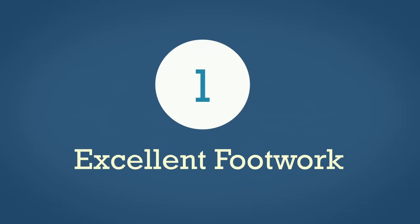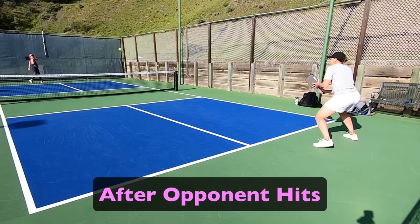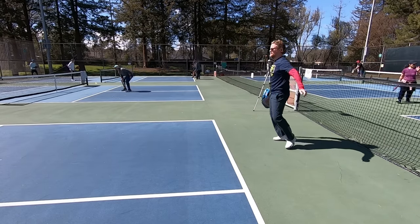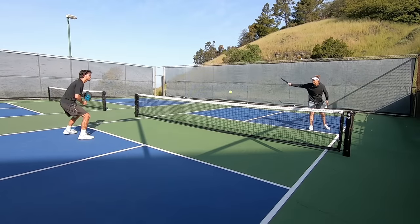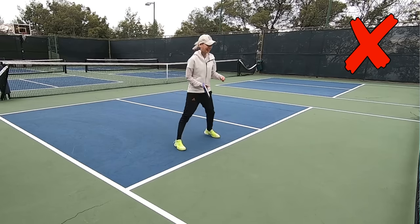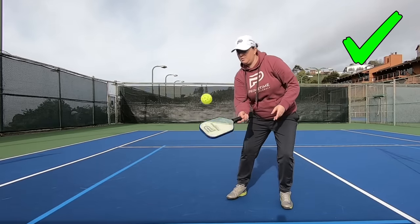The first skill we're going to unpack is basically a prerequisite for advanced-level play: excellent footwork. Advanced players move well across the board — before their opponent strikes the ball, after their opponent strikes the ball, while they're lining up their shot, and after they've struck it. There's always something they're doing with their feet to keep their legs engaged and ready for the next ball. Even at the non-volley zone line, they're still engaged with their legs. Lower-level players are often too upright and not ready to move, with too much reactive footwork as opposed to the proactive footwork of advanced players.